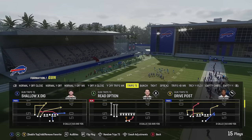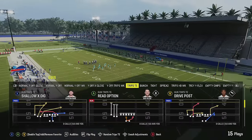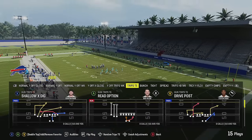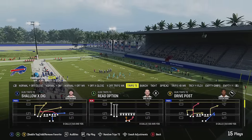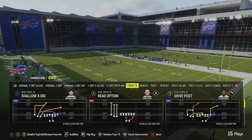There are two more plays of interest — the Verticals and the PA Boot Shot — but a lot of the setups are pretty much the same as what I already showed out of the Shallow X Dig, so I won't waste your time. If you want to see more breakdowns from the Bills next week as I work on this ebook, please make sure to subscribe and let me know in the comments section. I'll put out another video next week on Friday or Saturday like I typically do — until next time, thanks for watching.